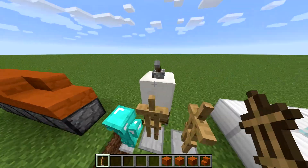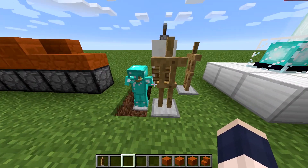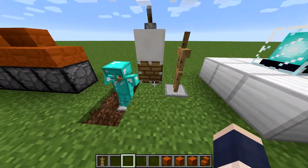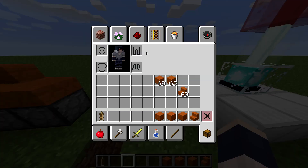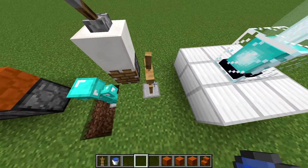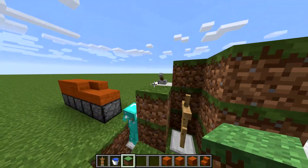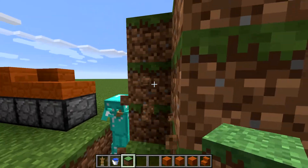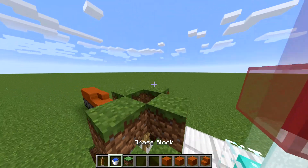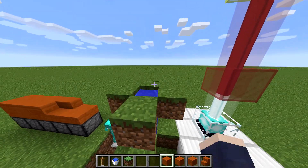So the first time it doesn't push, second time it does. That's weird, and you can stack them like that. So it can be pushed by pistons, and water does just flow right through it. As you can see, water is flowing right through it, so it can't hold up water.